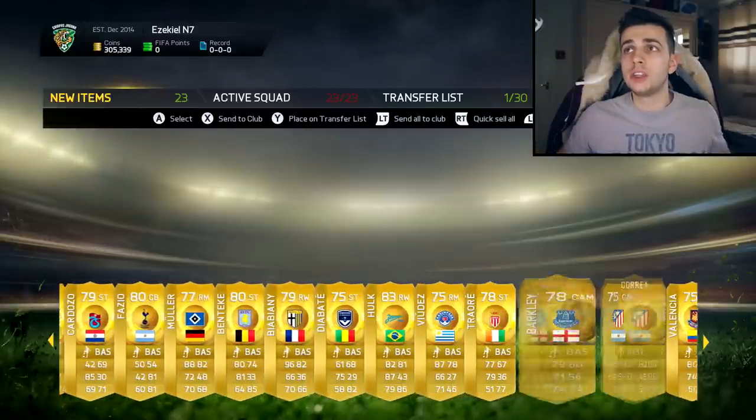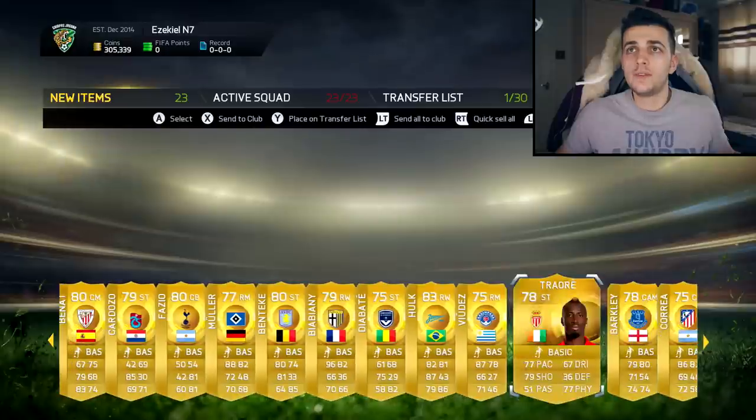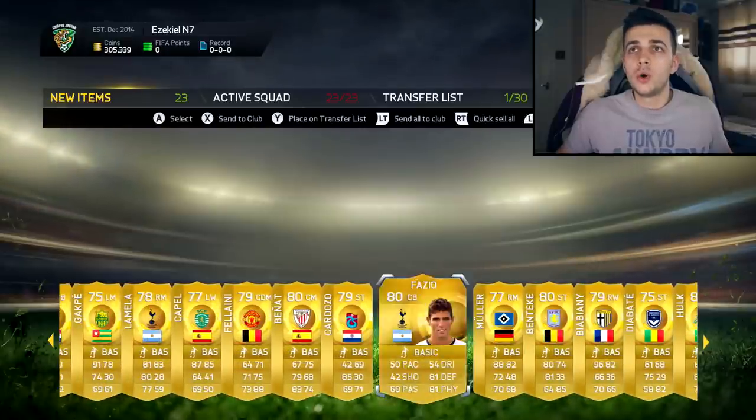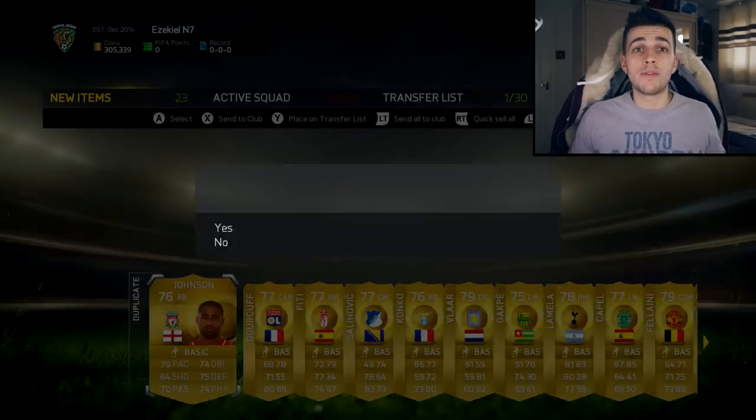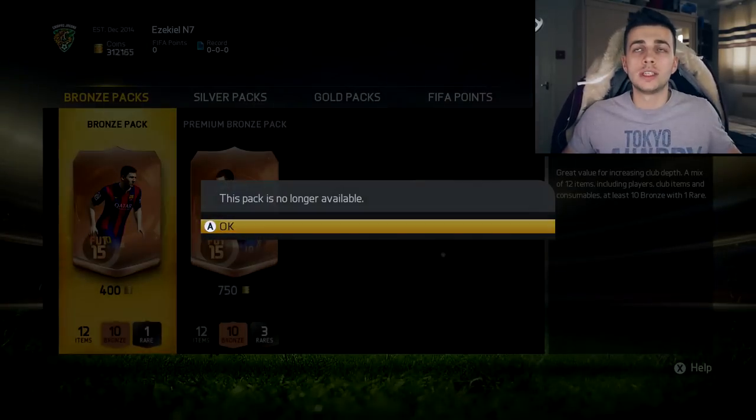Obviously there's going to be no good players — and there's definitely no good players. We've got Hulk basically, and all of them are unsellable. So 100k coins and what have I got in return? Probably about 20,000 coins. Not good.